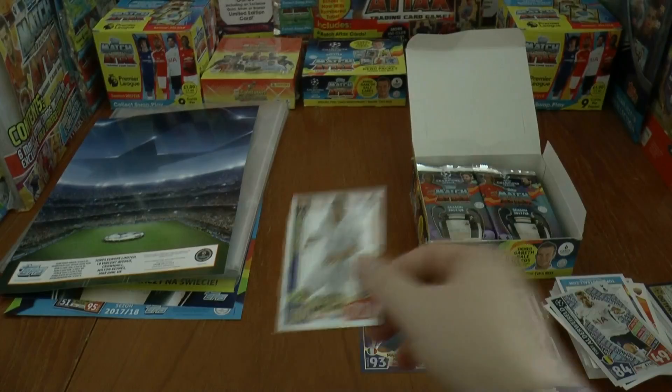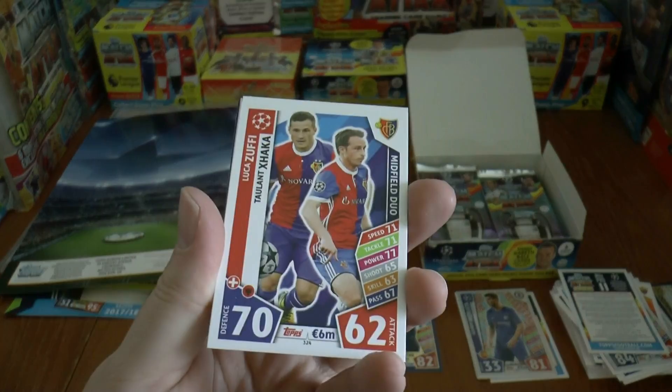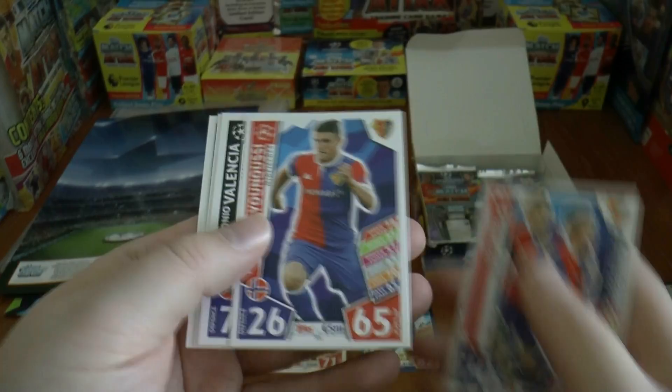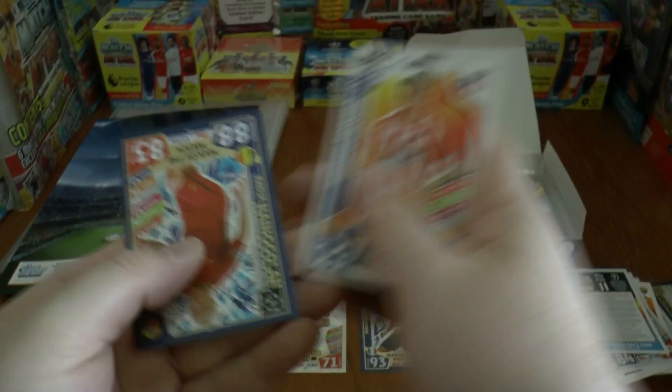Our next pack starts with a duo — Xhaka and Zuffi — then Elianusi of Basel, Antonio Valencia full-back from Manchester, Barzagli veteran defender from Juventus, Fernando Torres — El Niño, now back at his hometown club Atletico — and our next Man of the Match card: Nangelan of AS Roma, completing that pack. That's our second Man of the Match.